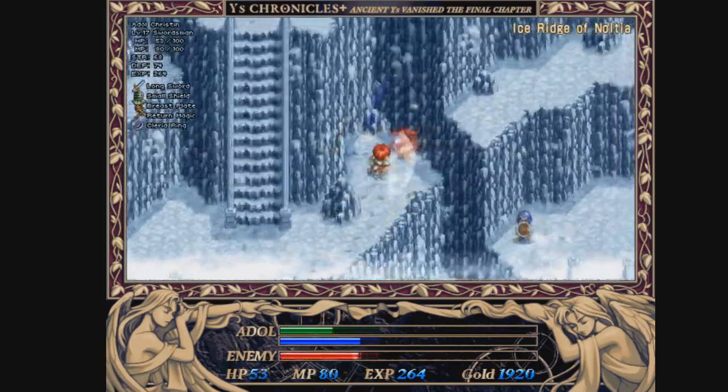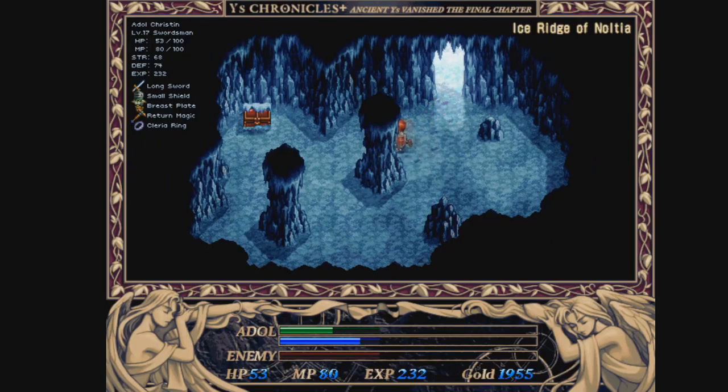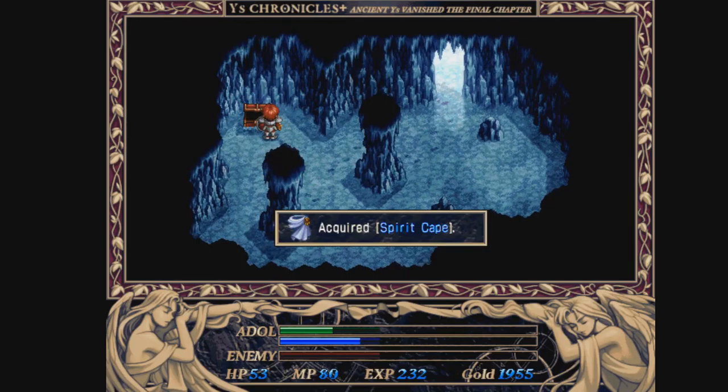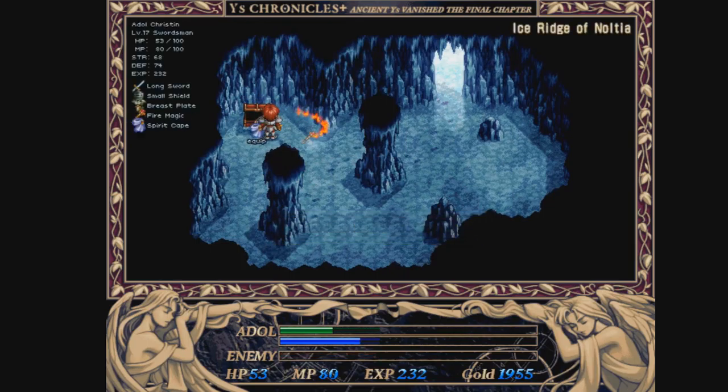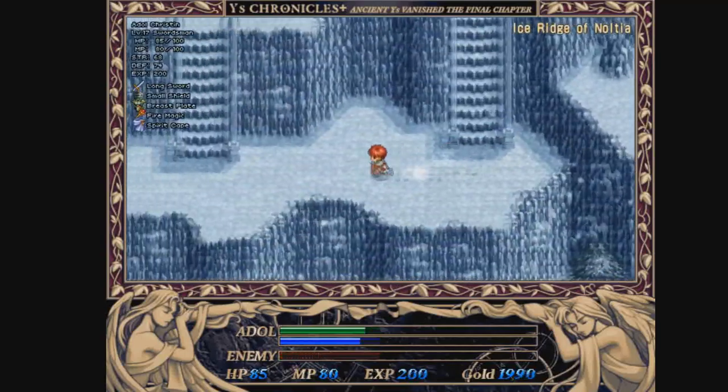Alright, back on the ridge. Go in here and you'll acquire the Spirit Cape. This is one of the best items in the game — you stand still in a dungeon and it will heal you. Now the beauty of it, unlike last game, if you're using fire magic and standing still, you will still heal.